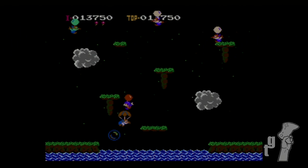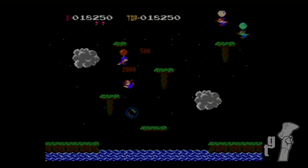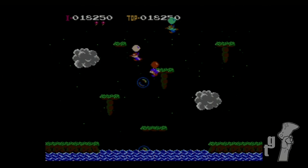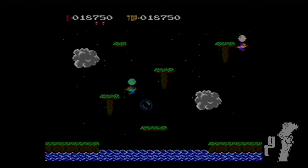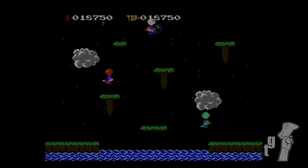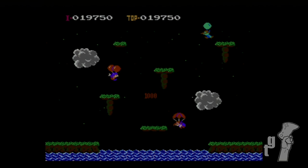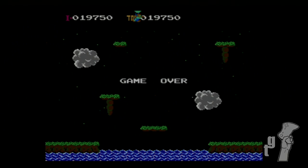Like I said, this game is very simple. In Balloon Fight, you basically just gotta kill the birds. You want to stay away from the bird's beak. You have two balloons, but I already lost one — and I lost again. Basically, you just gotta pop the birds' balloons and they fall into the sea and get eaten by a shark fish thing.